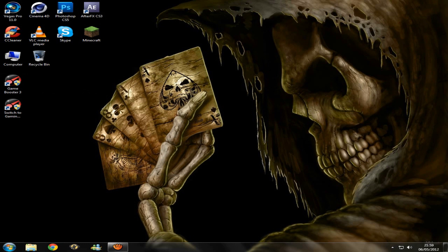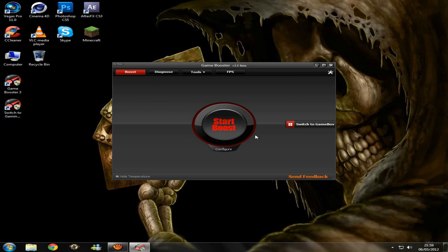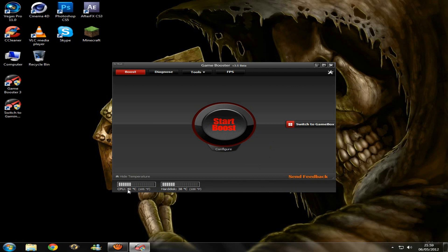Just click Run and you'll have a little window that comes up here. It's kind of useful — it tells you the temperatures of your CPU and hard drive and stuff. If you're not very technical with computers, you can just leave it now, click Start Boost, minimize it, and use it like that.